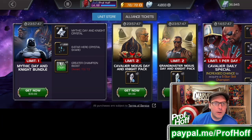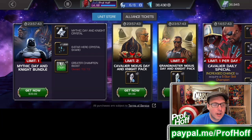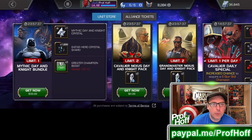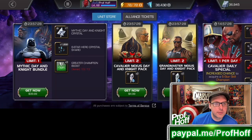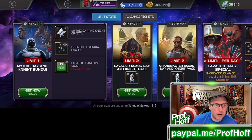Look at all that is here in the game. The worst offer for your cash — the exact same price as a month, four weeks worth of Cavalier Nexus Day and Night Moon Knight Crystals, a whole month, four weeks worth for the same price as this one Mythic Day and Night Crystal Package. It is such a horrible offer.